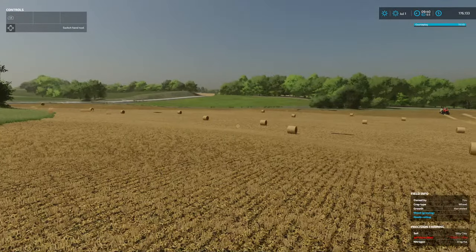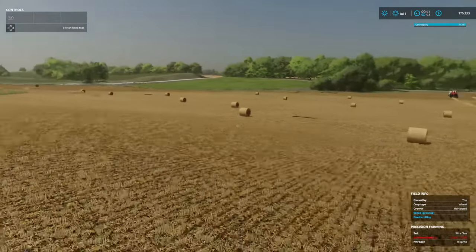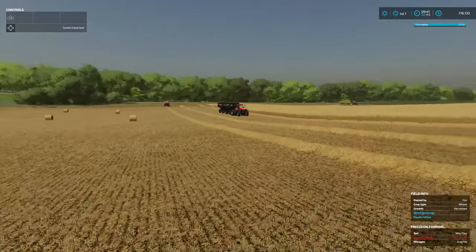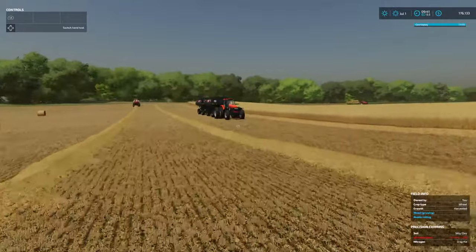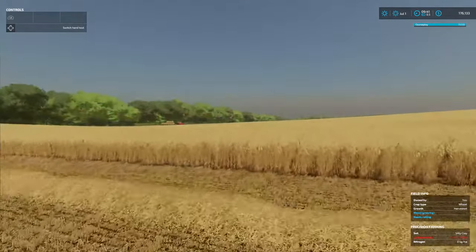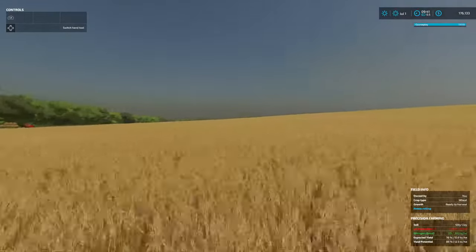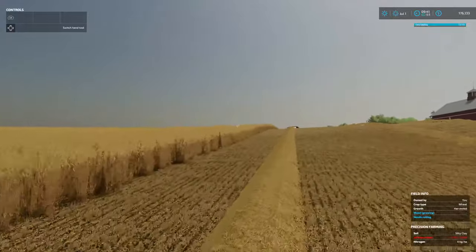We got the Allis down there on the round baler — you can see I got a jump on. So we got the round baler going. I got this AGCO, a newer AGCO here on the wagons — that's our main tillage and horsepower tractor. We got the 8010 I believe over there on Rooster's new wagons — he's been so kind to let me test those out.